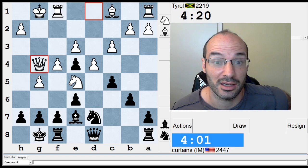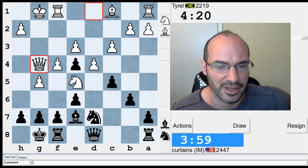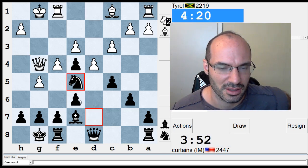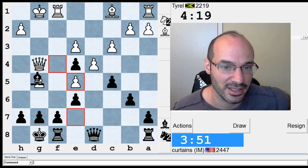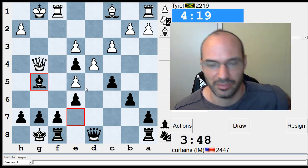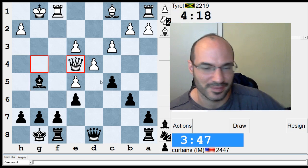So knight c6, queen e8, queen c4, f5. I'm gonna take, I think, and then... I'm gonna take this. He takes with the f-pawn. I can at least take this — that's the right choice. He gets the e-pawn, but whatever.